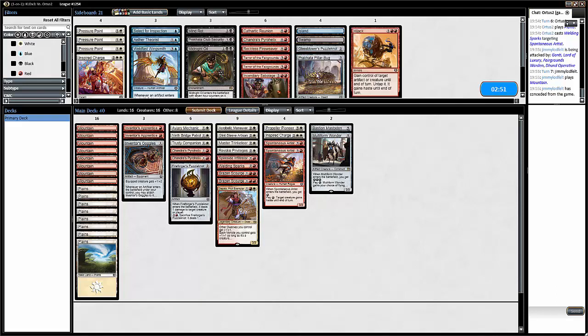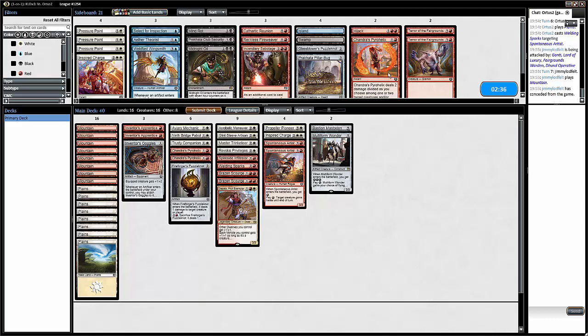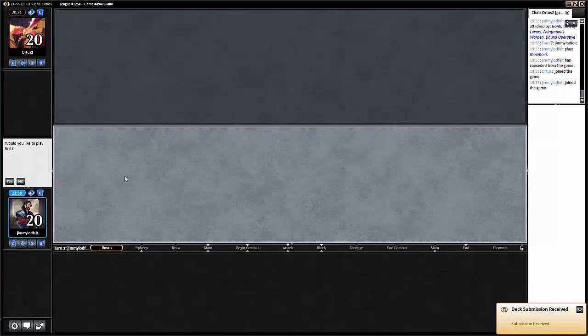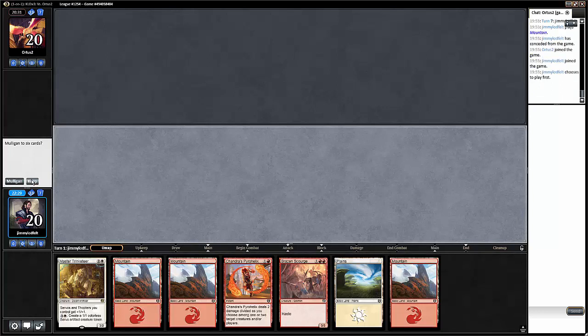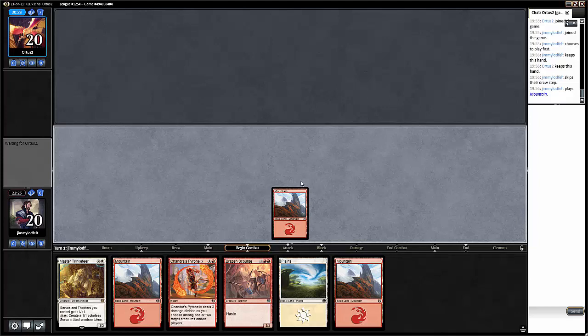Hijack could work if they were super slow and clogged it up with a big bomb — then we could hijack the bomb. We could go turn two, keep up mana, kill their two-drop, play Brazen Scourge, hope that they remove that, and then maybe go ham with Master Trinketeer. The guy that has goggles all over the back of his shoulders.